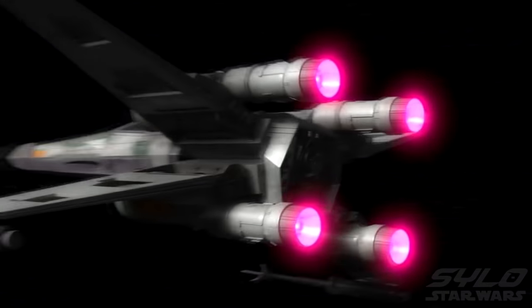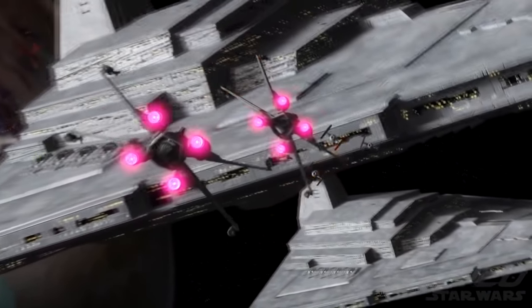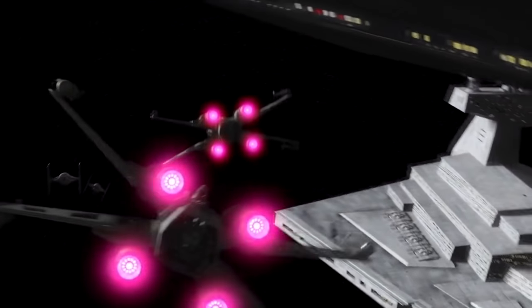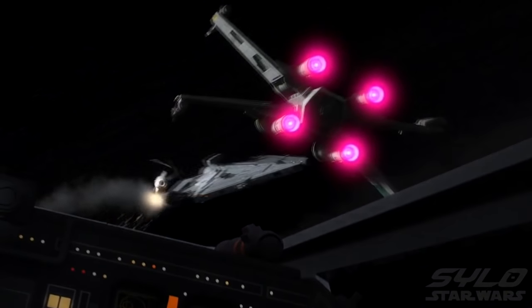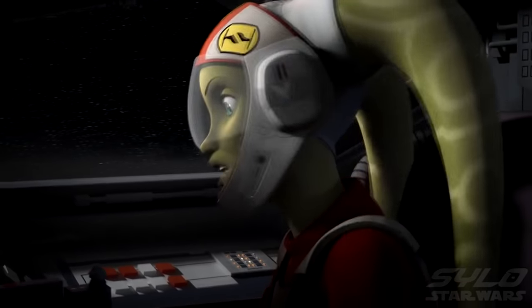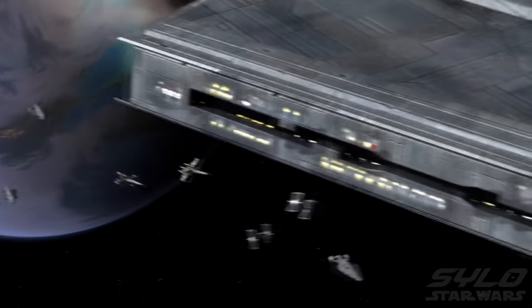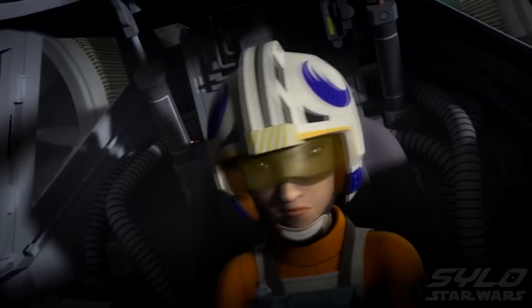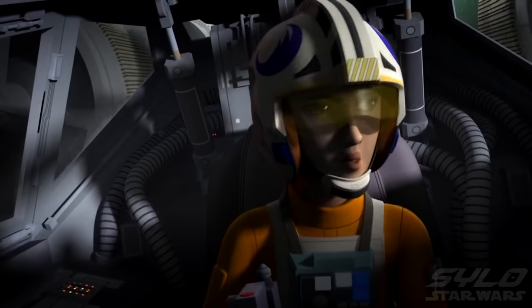Here we go. Attack speed! Phoenix 2, you've got the wingman. Already on it, General. Nice shot. Phoenix 4 and 5, thin out those ties at point 3. Copy, Phoenix leader. Try to keep up, Duke. I'm right behind you. Good shot. Stay on my wing. Watch out, we've picked up three more.